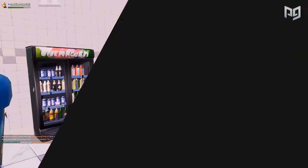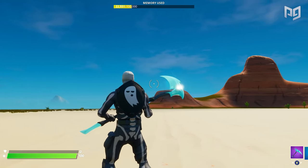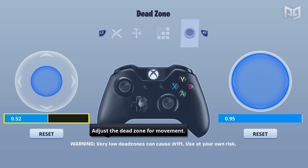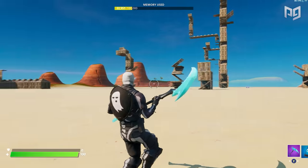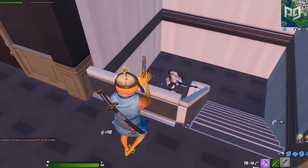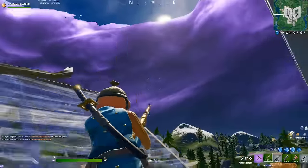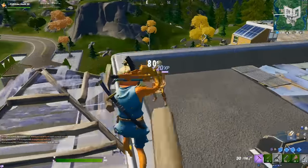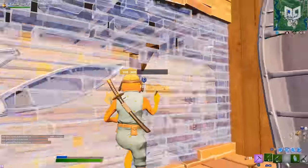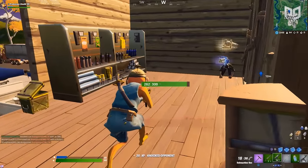To start, hop into a creative lobby and set your dead zone to zero. Move your analog stick around and then set your controller down to see if your aim moves on its own. If it does, you need to up your dead zones. From here, put your dead zone up exactly one increment and once again move your analog stick and set down the controller. Repeat these steps until you find the lowest dead zone possible that allows for no drift. The lower your dead zone is, the larger the range of motion you have, meaning you can use more of your analog stick to aim — making you much more accurate over time.